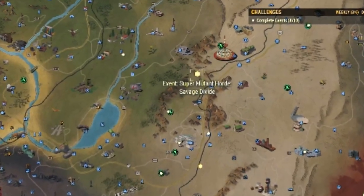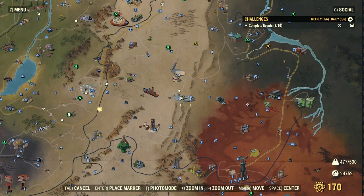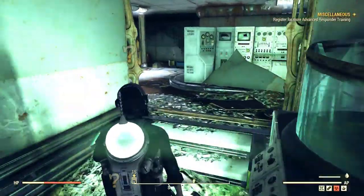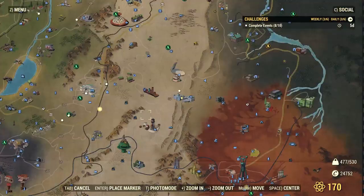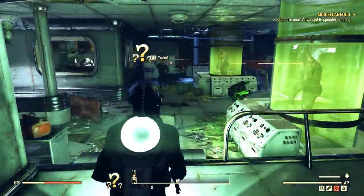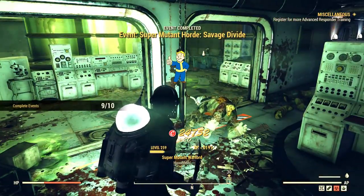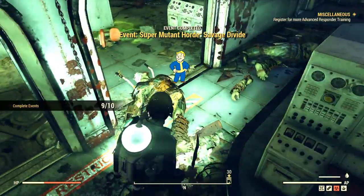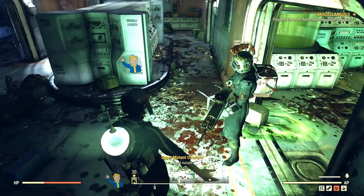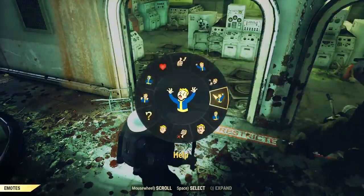Horde events is probably the best solution after workshops, if you are able to find the horde itself. I normally have issues finding them — I go north, south, east, west and run in circles. But in this case it was inside the Westtek area and it was very easy to spot the horde and the boss. As soon as you kill the boss the event concludes — fastest event completion in Fallout 76. But it's only worth it if you are able to find the horde.